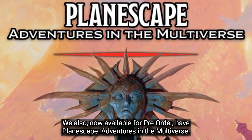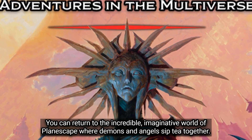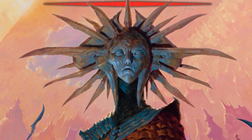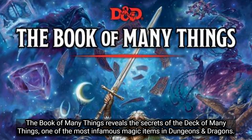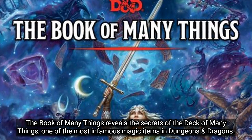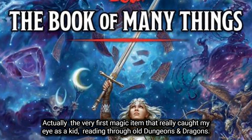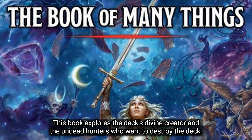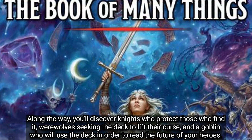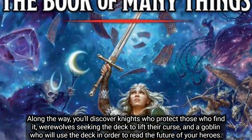Also now available for Roll20, we have Planescape: Adventures in the Multiverse — you can return to the incredible imaginative world of Planescape, where demons and angels sip tea together and the unexpected is just around the corner. Also check out our pre-order for the Book of Many Things, which reveals the secrets of the Deck of Many Things — one of the most infamous magic items in D&D. This book explores the deck's divine creator and the undead hunters who want to destroy the deck, knights who protect those who find it, werewolves seeking the deck to lift their curse, and a goblin who will use the deck to read the future of your heroes.